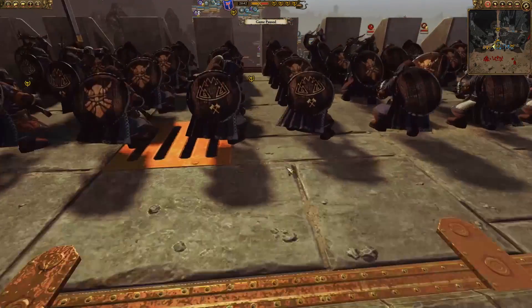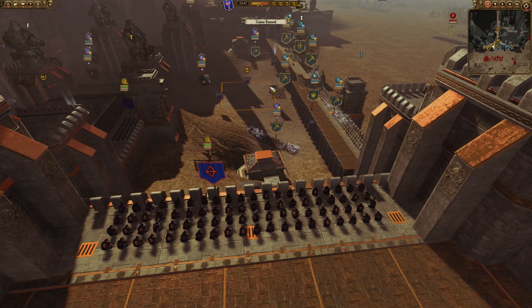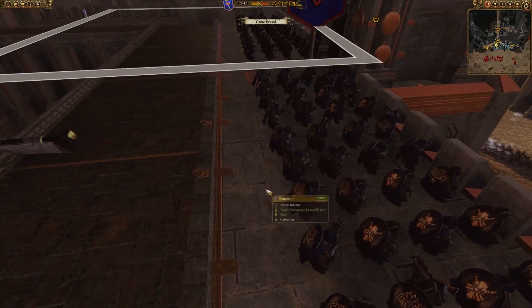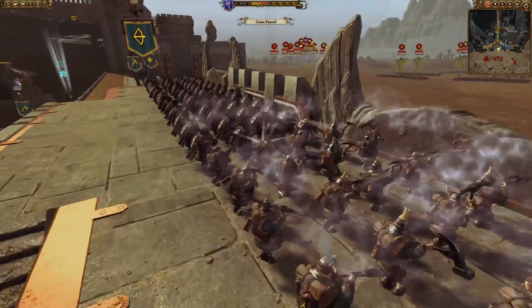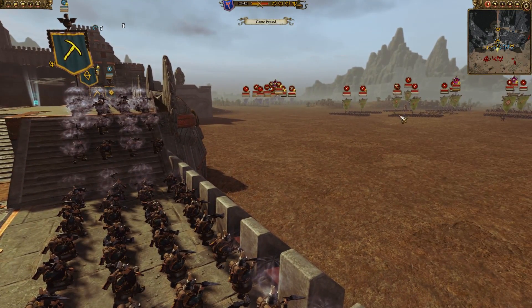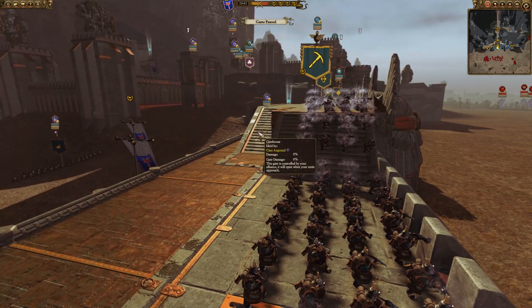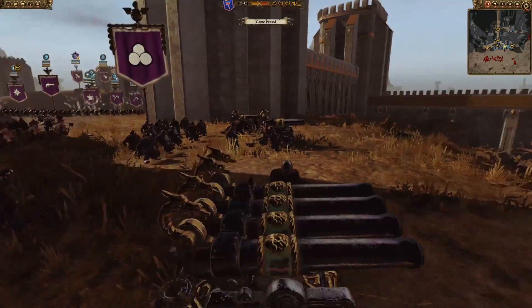We have a lot of longbeards on the front line holding the main part of the walls, and some rangers who will be harassing the lines. I love this little overlook addition — this is what siege battles are all about. The defenders have these awesome fortifications in their favor. Instead of just one wall, we have all these choke points and positions for archers and crossbowmen trying to get attackers into death traps.